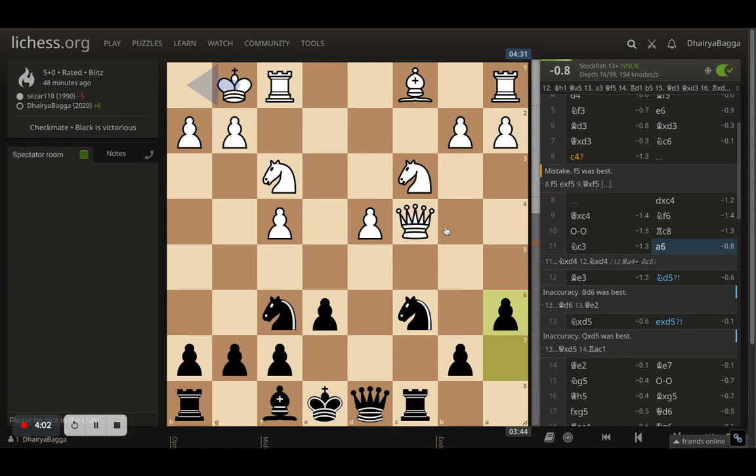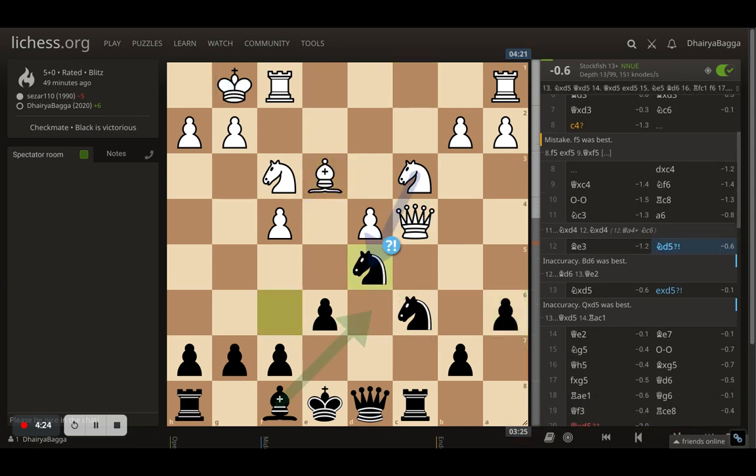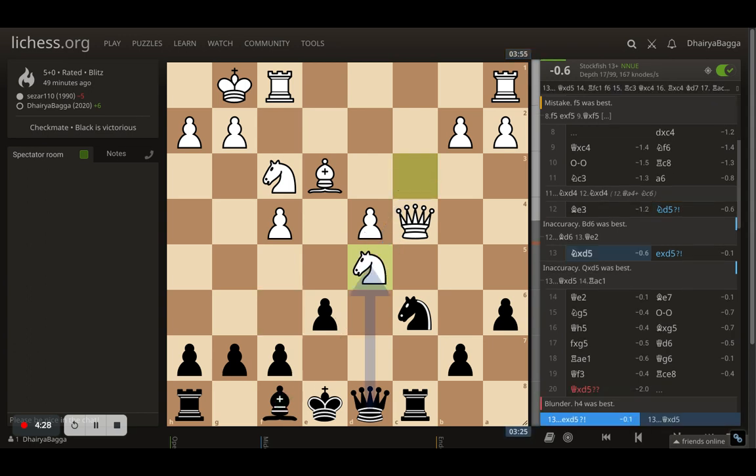Instead, after the knight comes out, I played a6 first — making sure my a-pawn is not weak once I move the knight. This also prevents the opponent's knight from coming to b5, which can be problematic. Opponent plays bishop to e3, and I go with knight to d5, asking for a knight trade. Opponent takes.